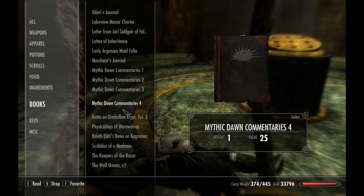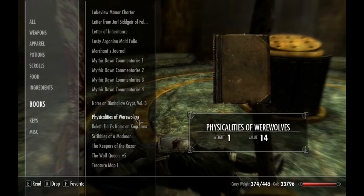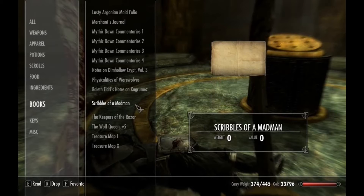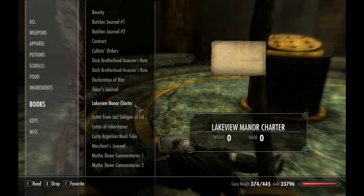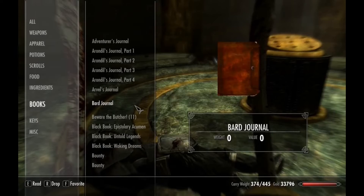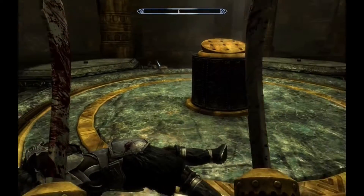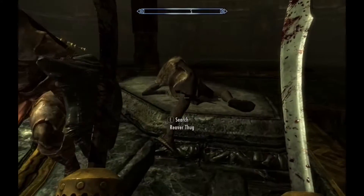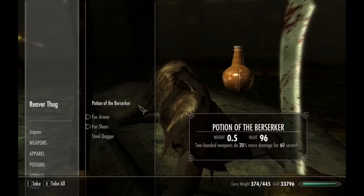Notes on Kagrumez — where are they? Notes on Dim Hollow Crypt. I don't see them anywhere. I guess I didn't take them — no, I did. Maybe I'm just blind. I'll figure it out anyway, I'm sure.